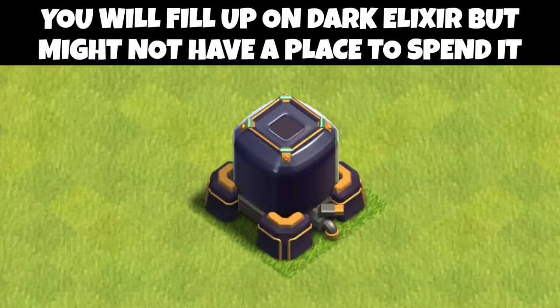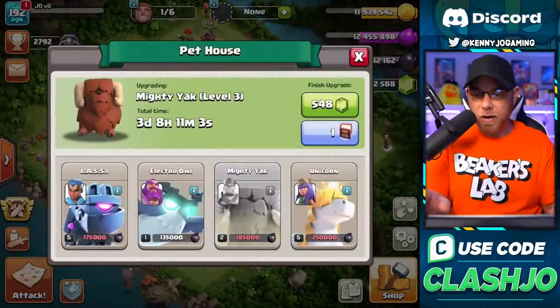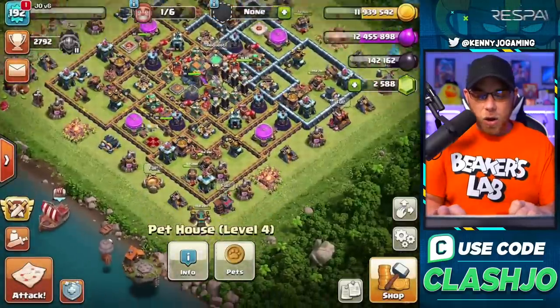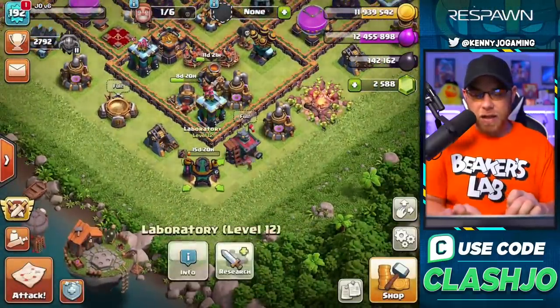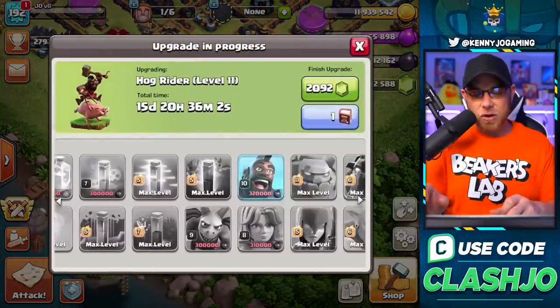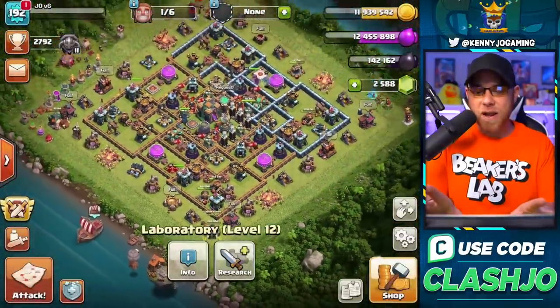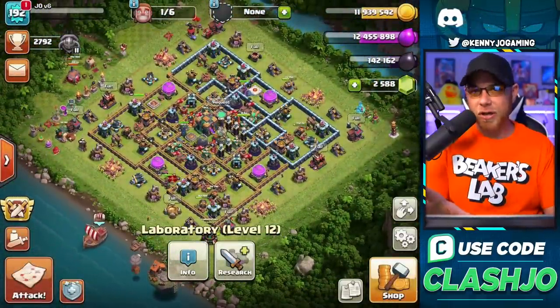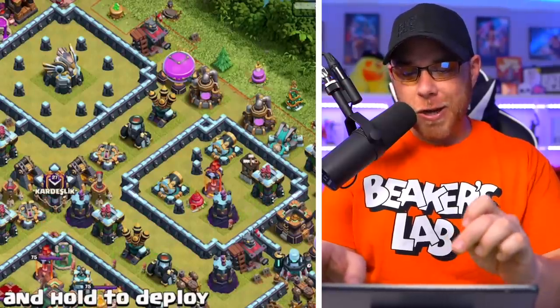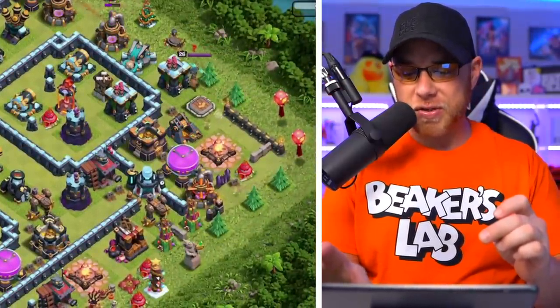There is one problem when it comes to grinding resources like this — we experienced it in our 24-hour video — and that's the dark elixir. You might not be able to get rid of it. We've been upgrading our pets and I also did some upgrading in my laboratory. One of my upgrades finished, so I was able to spend the dark elixir on a hog rider upgrade. But we're back to 142,000 dark elixir again.